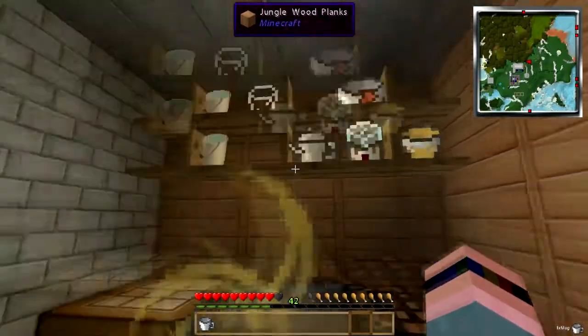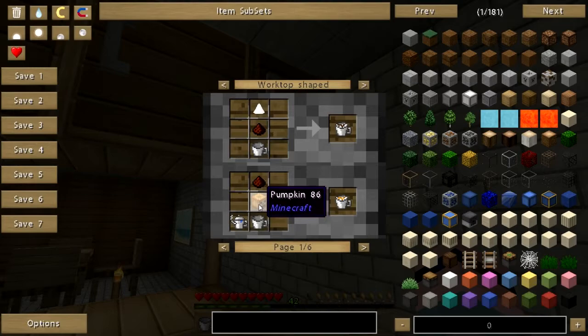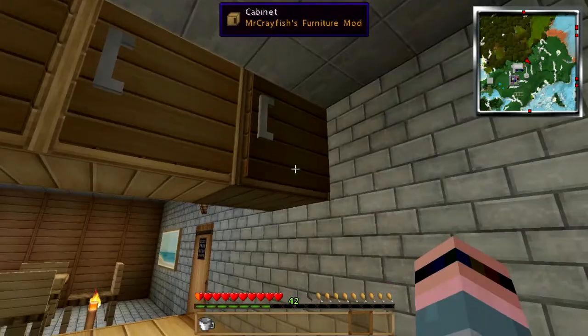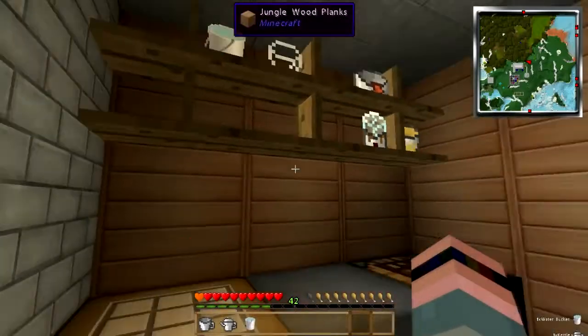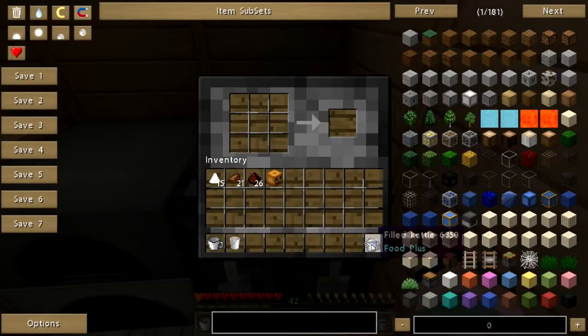We're going to make a different kind of coffee. Remember, I said there is a secret menu. There is a pumpkin coffee. So I'm going to grab a pumpkin and a kettle. I'm going to need to fill that kettle. Let's put the kettle here, let's put the water on top of it. And then here's our kettle, here's our pumpkin, here's our mug, and our coffee.